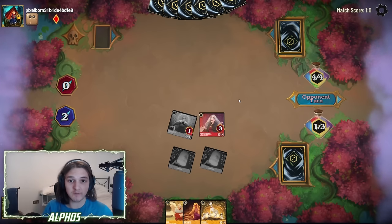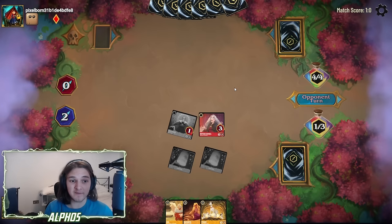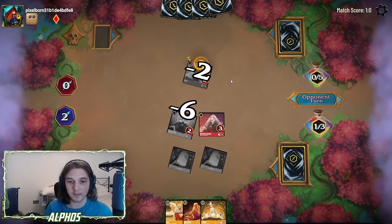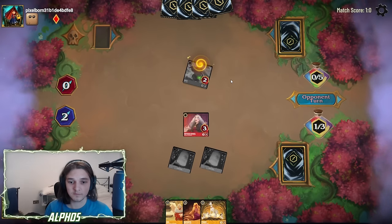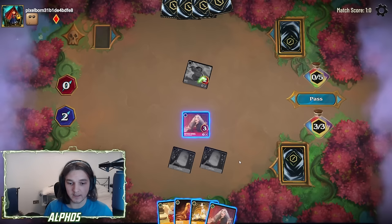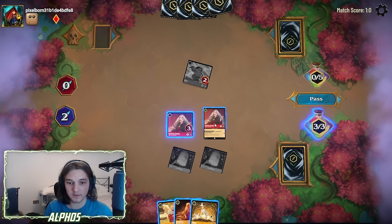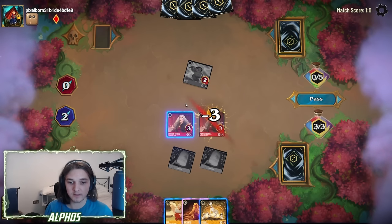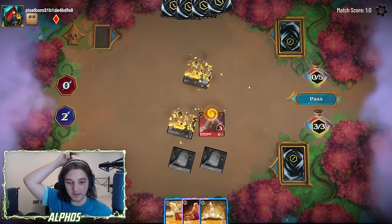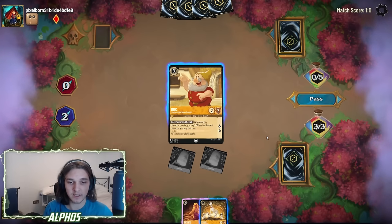They shouldn't have any way of dealing with the Gothel — not this early, not on 4 or 5 ink, unless they're running Teeth and Ambitions. Maui comes down — that's okay. We could Double Lantern into another Gothel here so we don't waste the healed Gothel. I really like that plan. This Gothel can remove the Maui. Do we ink the Pongo or the Doc? We've already got two Lanterns — let's ink the Doc and keep the Pongo for draw. Now we can Rapunzel this Gothel.